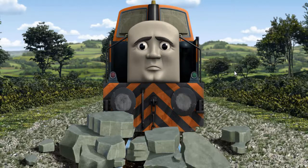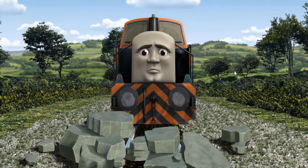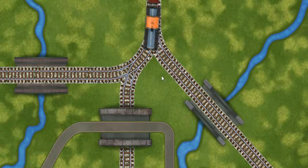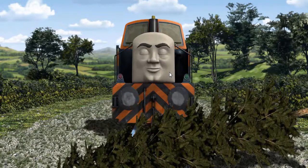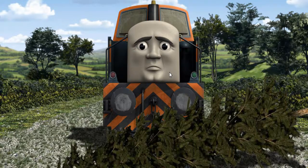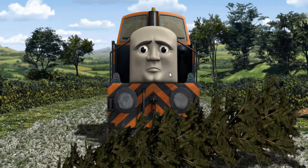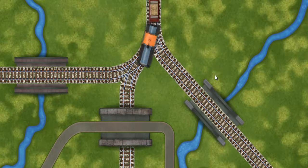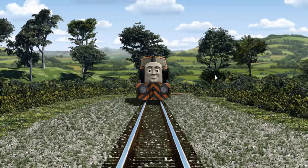Suddenly, Den had to stop. He needed to go a different way. Den was on the wrong track. He needed to go a different way. Help Den find the track that goes under the bridge.